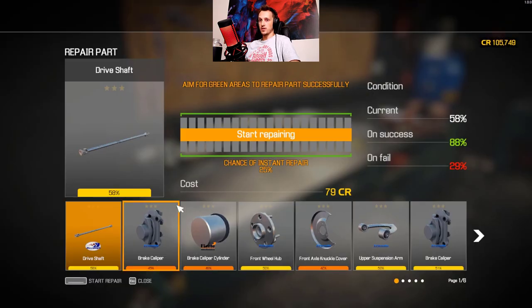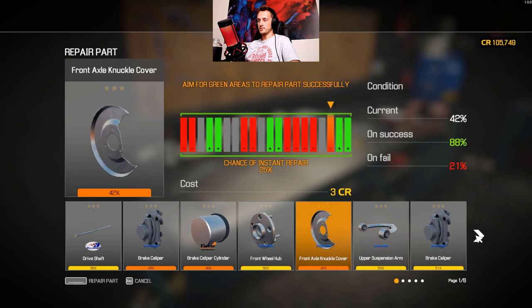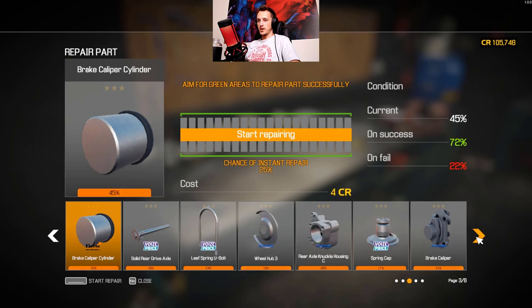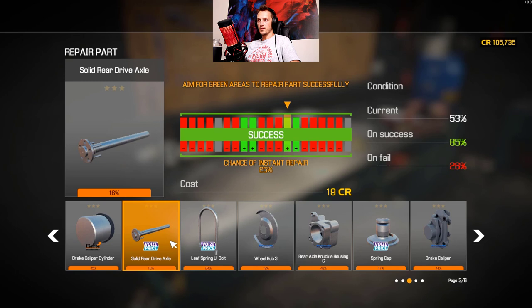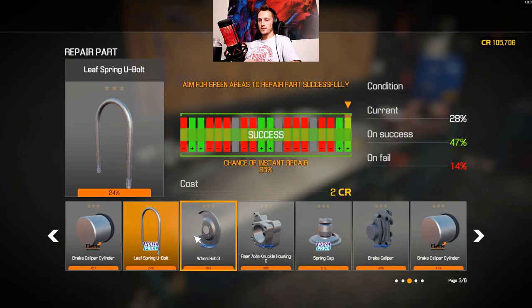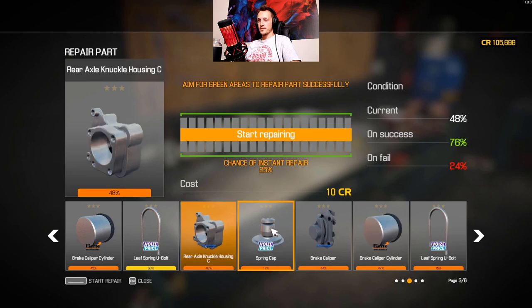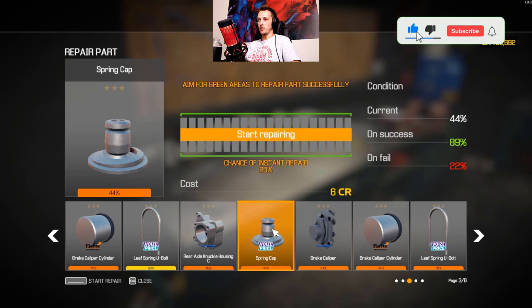Now what we're gonna do is try to fix some things. The brake caliper - do I need to? No, that looks fine to me. I'm not gonna replace anything. Actually, I'll go and fix that. What we actually want to fix are these really beaten up parts. I actually don't need to fix them up that much - they just have to be over around 40-something percent. We're just gonna go over 50 just to be sure.